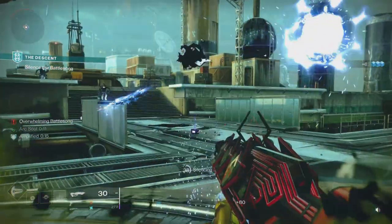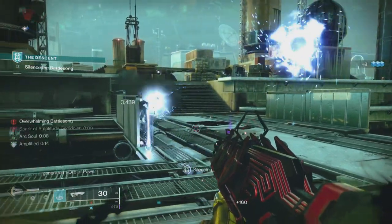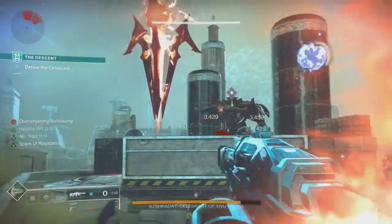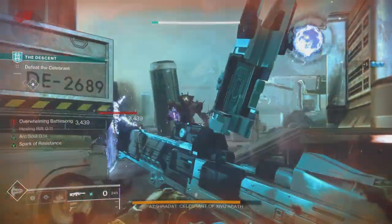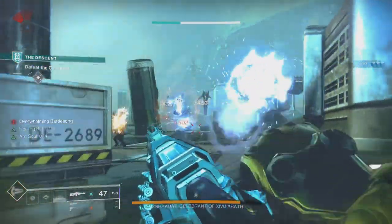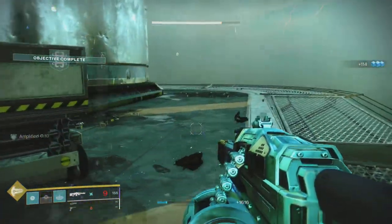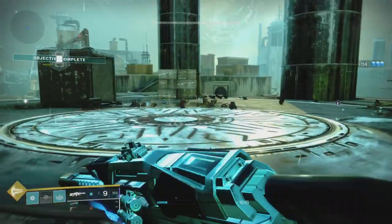Here's the thing: you need to stand in the Silence of the Battle Song — just stand underneath it, that's all you need to do. After that, you need to take out the big huge boss. You'll stand in all the different spots where you need to silence the song, and then finally you get to take down the boss.